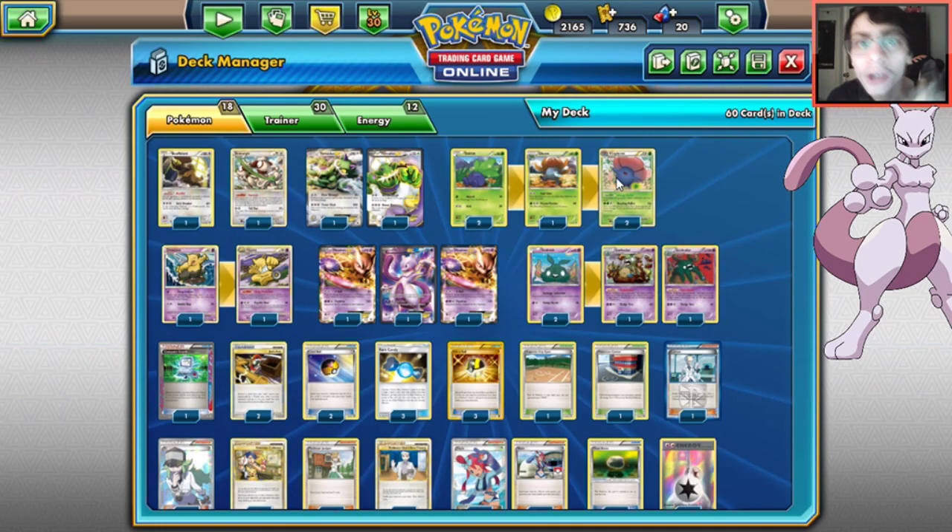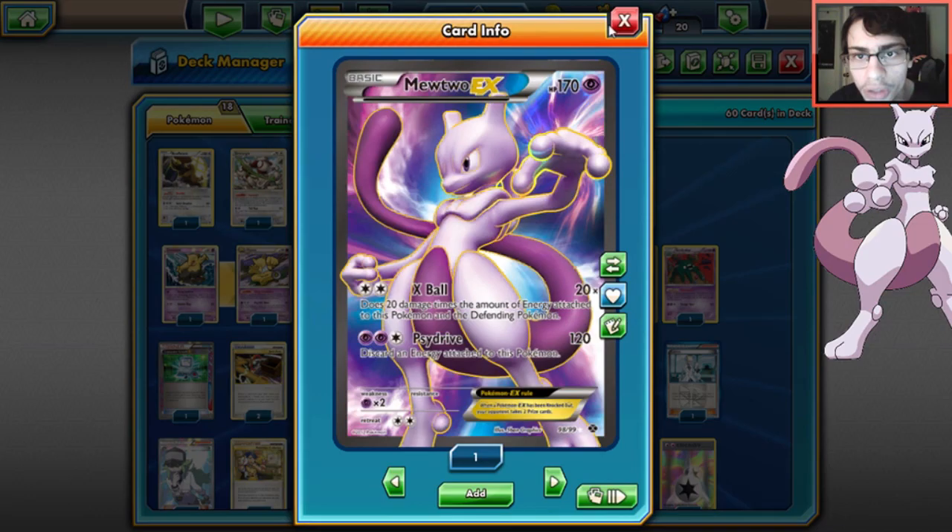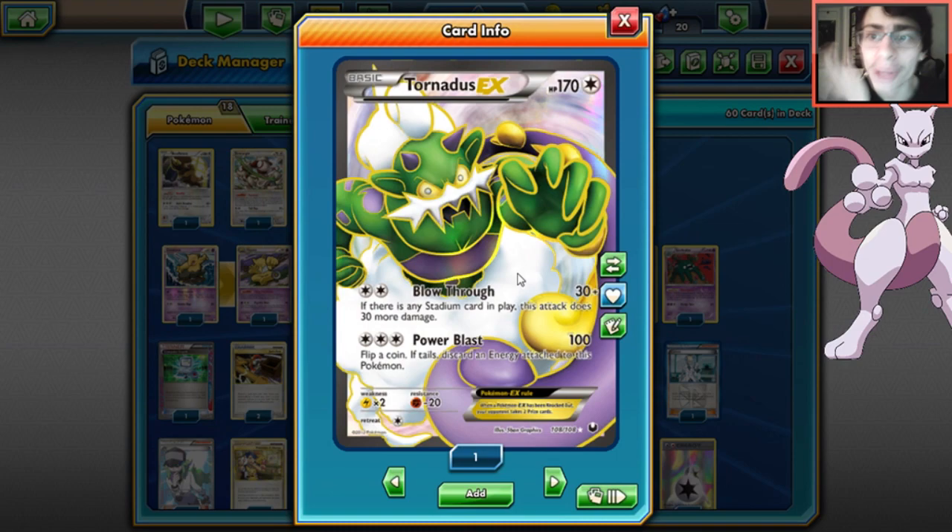The goal is to get Garbodor down first, then get Vileplume in play - it's not that hard to pull off. Once Vileplume is in play, you lock items, lock abilities, and beat them down with Mewtwo EX. Tornadus is a good backup attacker. Against Landorus, you put Tornadus in play - Landorus's Hammerhead only does 10 damage, and with Vileplume in play they can't use Virbank Laser shenanigans.